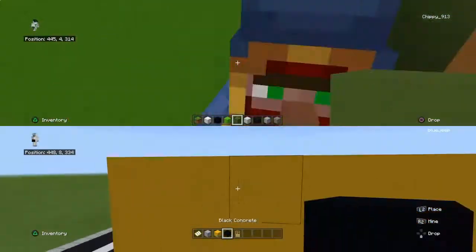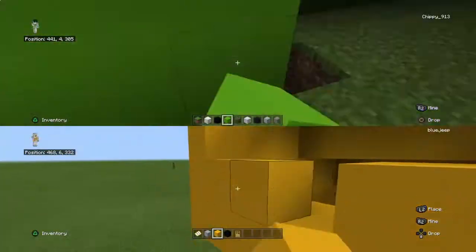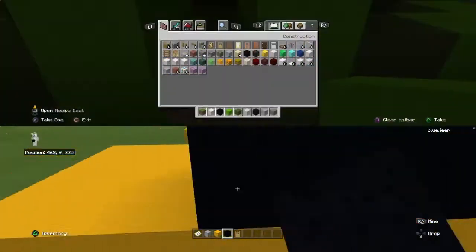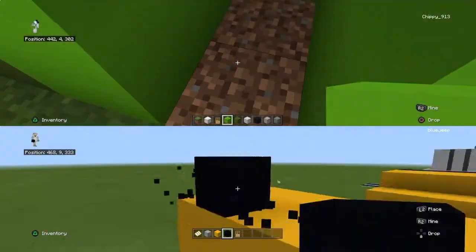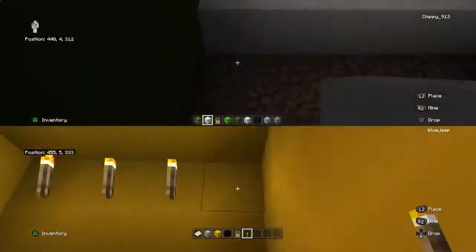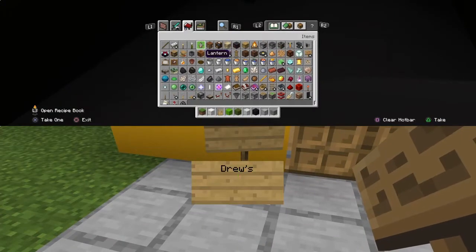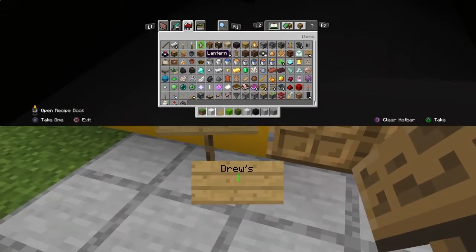It was a quick and easy build, but these stupid villagers and the llamas were in the way, so I killed the villager. I didn't kill the llama — it's okay. Drew's banana exterior is already almost on. And I had no lights inside, so I had to get some lights.